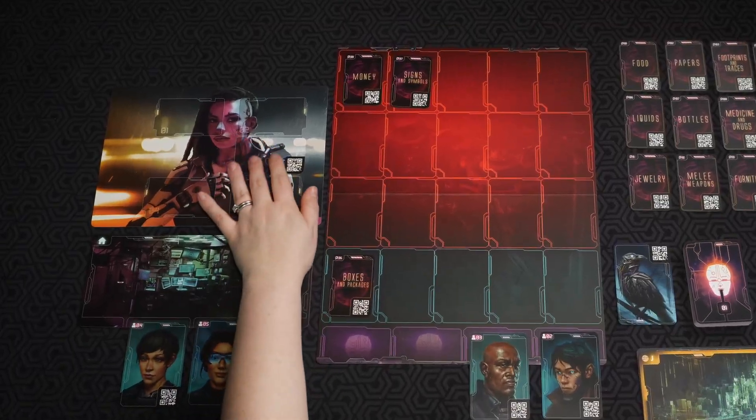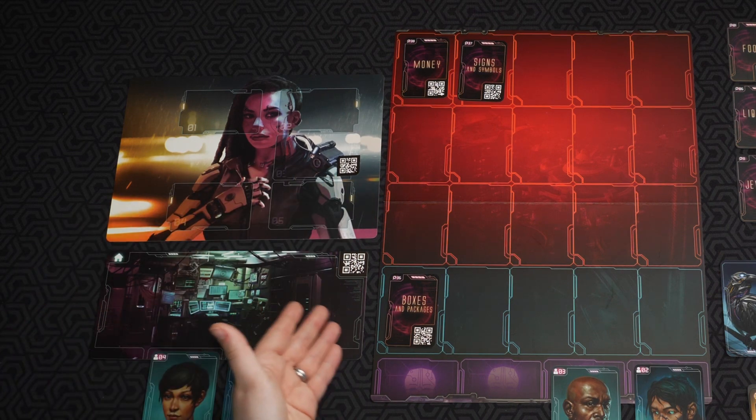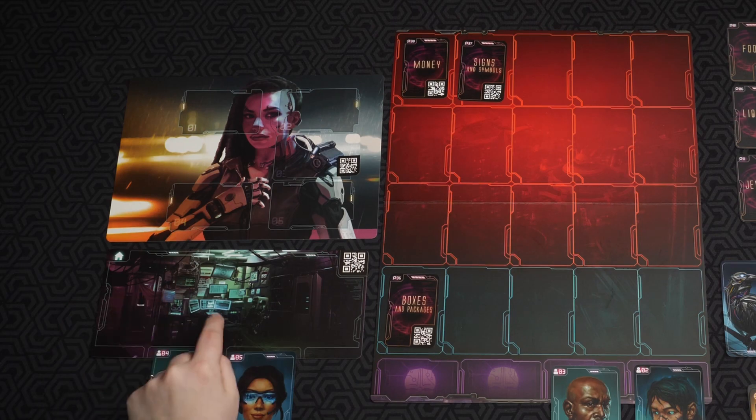One thing with this game — your main character, because of those implant cards that give a little more benefit during interrogation, that actually uses energy. So your main character Kalia will have to go back home so that she can recharge. Once that happens, that's again taking time, so you'll have to be careful when you're using some of these implants.